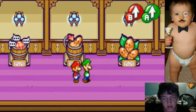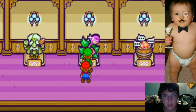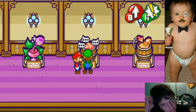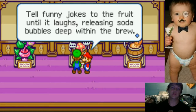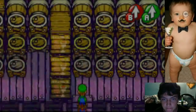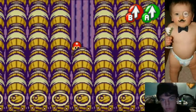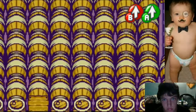Here's my save album right here. That's the founder of the truck — the stuff. And there are the steps to make the Chuckle's Reserve: 'Chuckle — tell funny jokes to the fruit until it laughs, releasing soda bubbles deep within the brew.' That's the only funny step there. And then there's this nice little maze that's really easy, if I remember how to do it. Surprised I do.